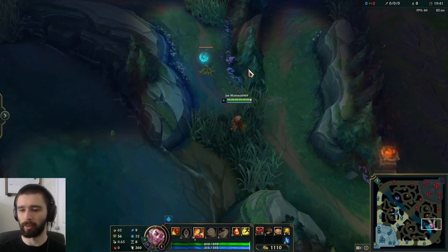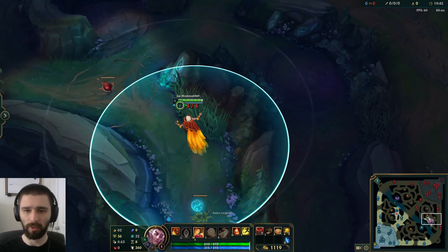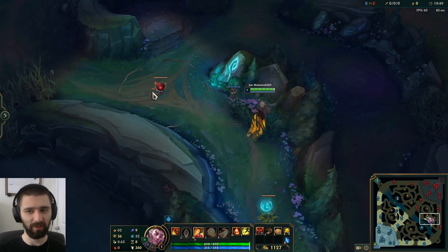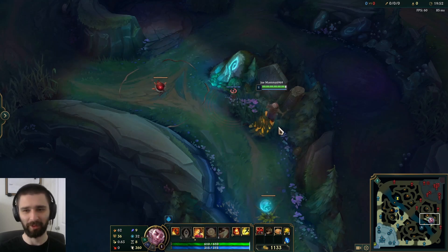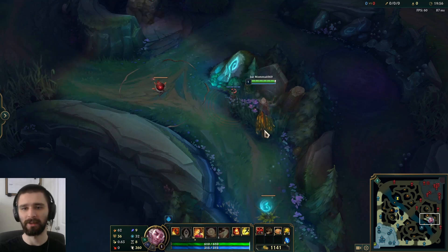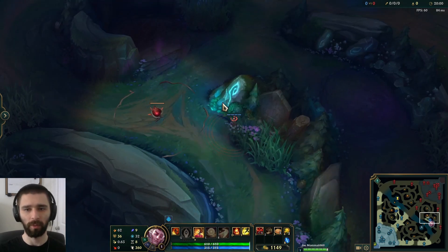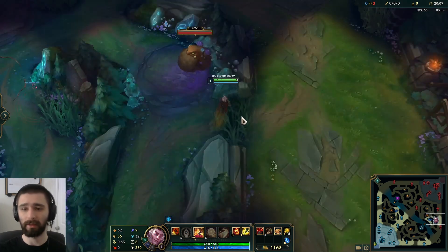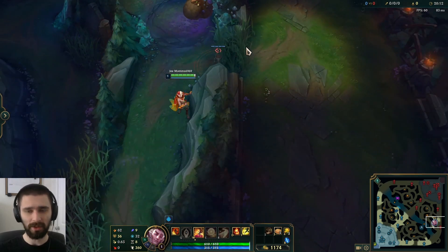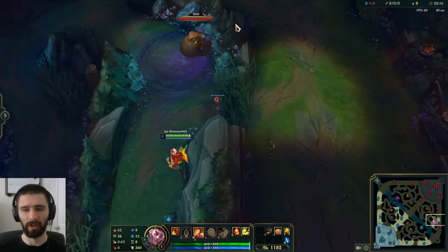Also on bot side, a great deep pink ward is going to be here. This bush is quite useless in general — nobody really has any reason to be in this bush ever, unless they're baiting. So it's very rare this bush will get checked, and it's a very good pink. If you put it all the way on the edge, it will see this hole opening. In addition, this pink is also quite good and serves a similar purpose. Again, this bush is pretty useless — it's pretty rare that someone has a reason to actually enter this bush.